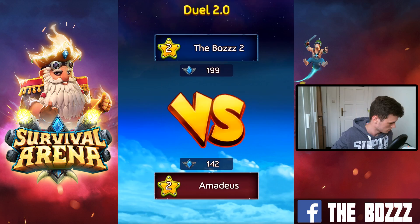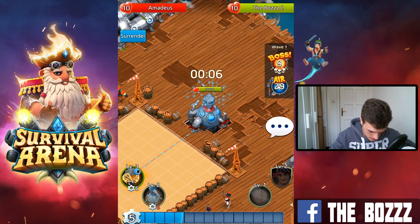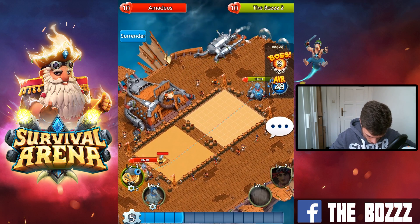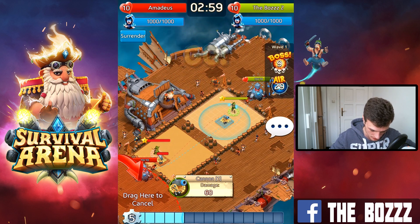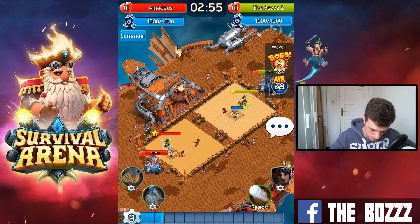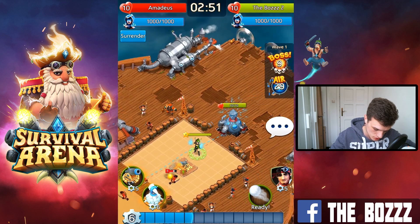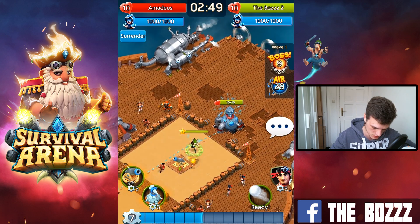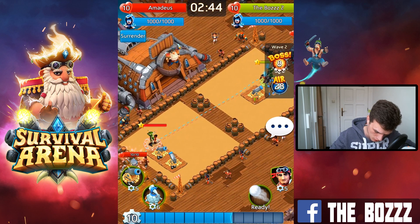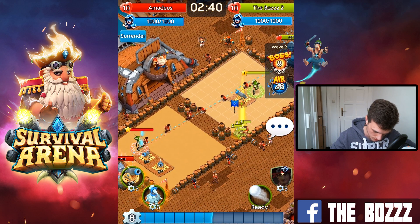Our first opponent is Amadeus. We're gonna start off by placing our cannon right in the middle, because if you place it too far towards the sky shot generator, the cannon's range actually goes behind it and you lose that damage potential. We assume our opponent is playing pretty defensively.